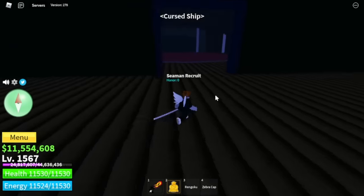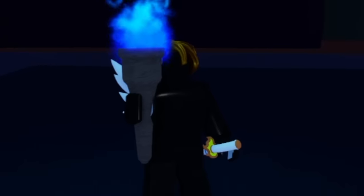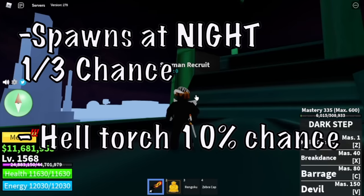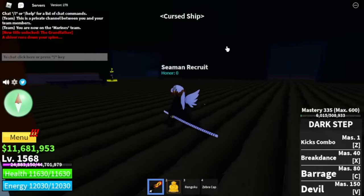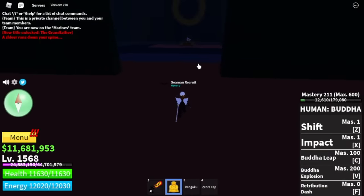You need to go to the cursed ship and first you need to get an item - the Hell Torch. This is a boss drop from the Cursed Captain. Some reminders: this boss spawns at night, one-third chance, and the Hell Torch drop rate is 10%. How do you know if it already spawned? It will appear even in the chat box: 'A shiver runs down your spine.' Once that appears, just head to the cursed ship, go straight, and you will find the Cursed Captain.